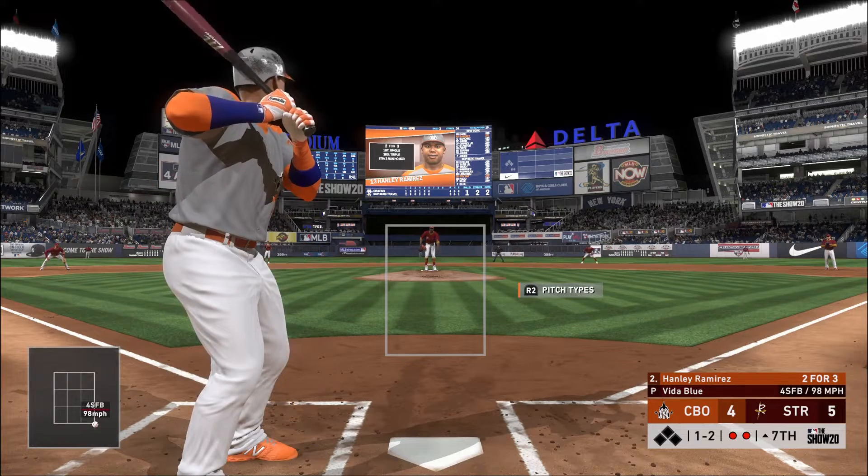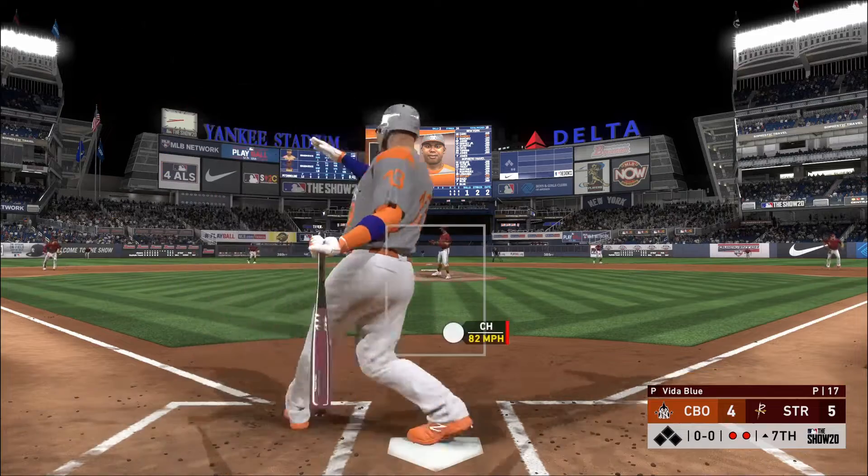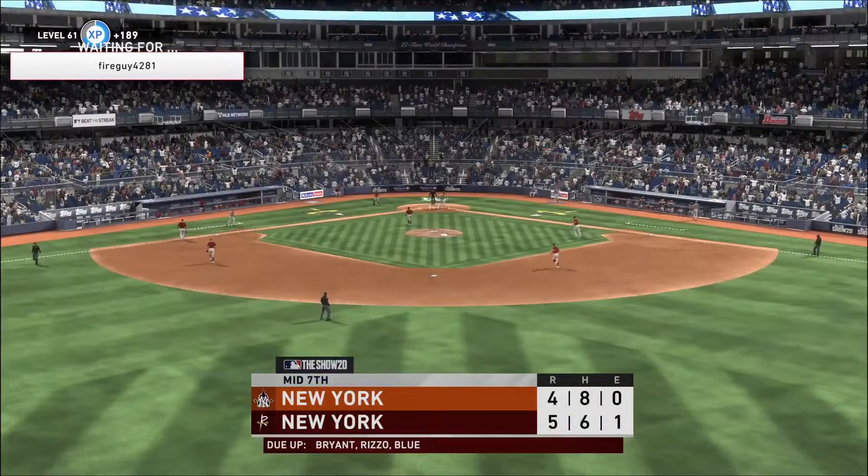Two outs, nobody on. But a base runner here feels like it would really change the complexion of the inning. A swing and a miss — that retires the side and that will do it.